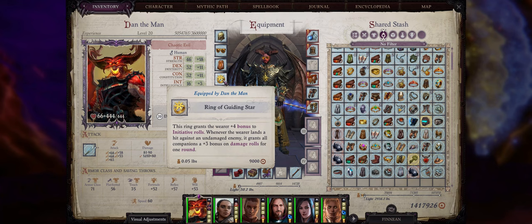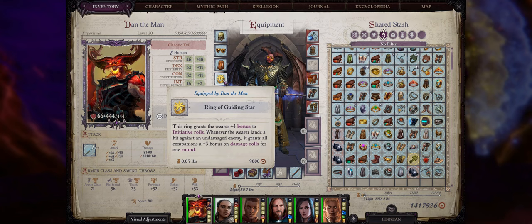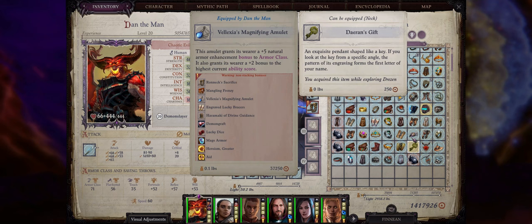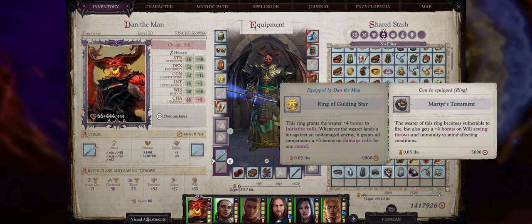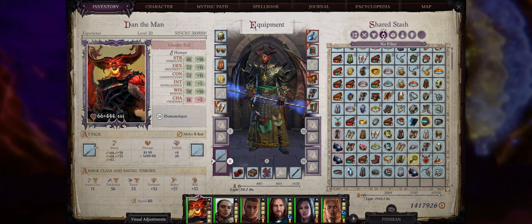Goggles of Piercing Gaze for the plus 1 insight on attack and damage against outsiders like all demons. Cloaks of Resistance with the highest effect as usual. For rings I really like Guiding Star for the bonus to initiative — you can have crazy high initiative like 40 here, which is enough to almost always act first before enemies can react, and the secondary effect lets you proc it easily for higher damage. The other ring slot is up to you — we don't need rings of evasion because rangers already get evasion by default. For the mid game you can use something like the Martyr's Testament Ring for immunity to mind affecting and a plus 4 bonus on Will saving throws. For bracers, the Engraved Lucky Bracers from the beginning of the game are always great even at end game.